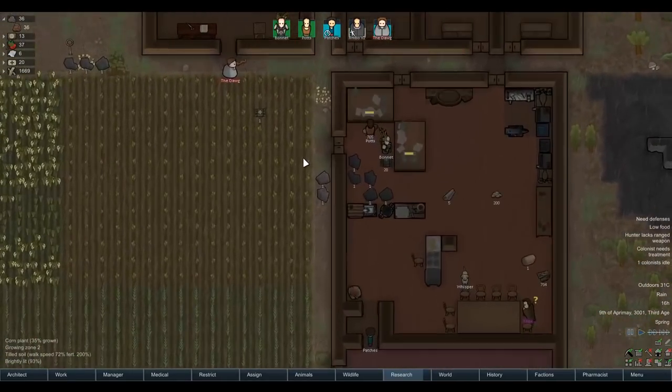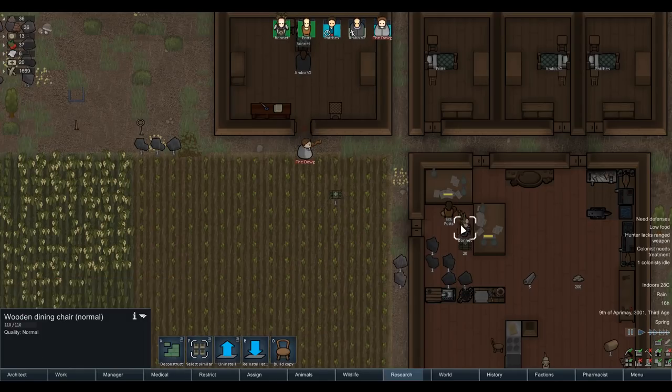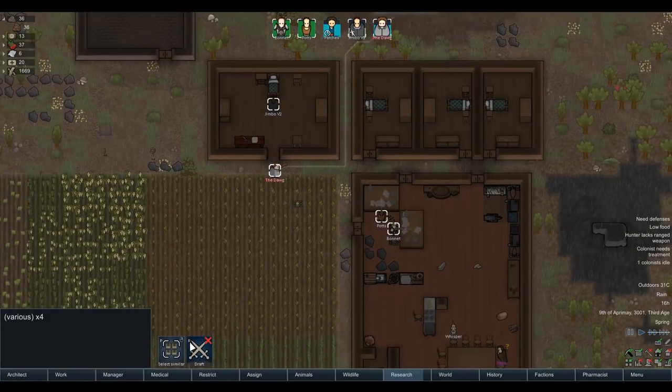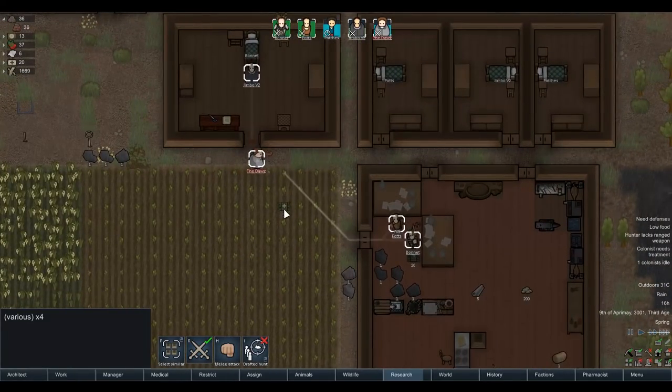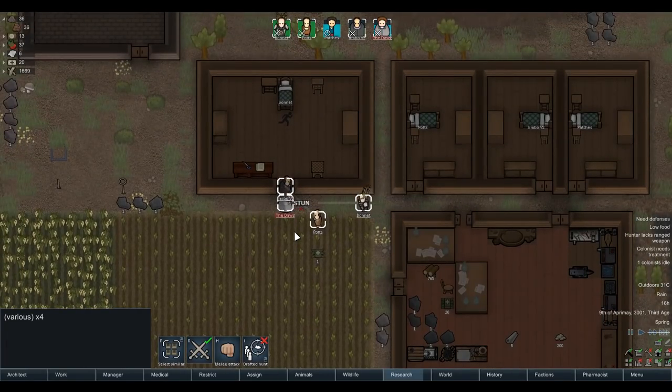None of our boys have any weapons anymore, so basically it's more or less a fresh slate here with what we've built. Get to work punching the squirrel to death - I'm going to need everyone on this just in case we get a pretty bad infection or something like that.